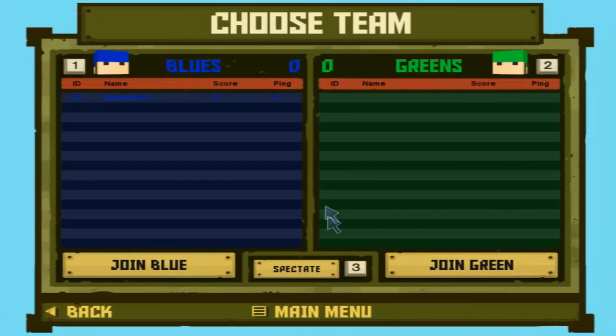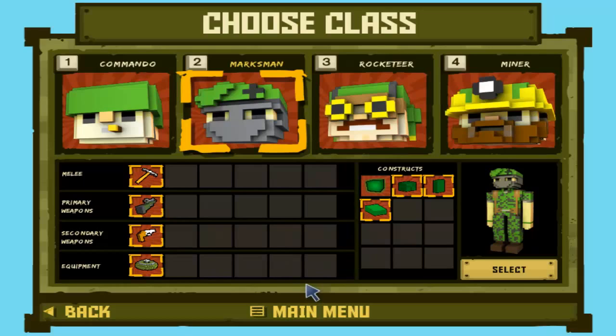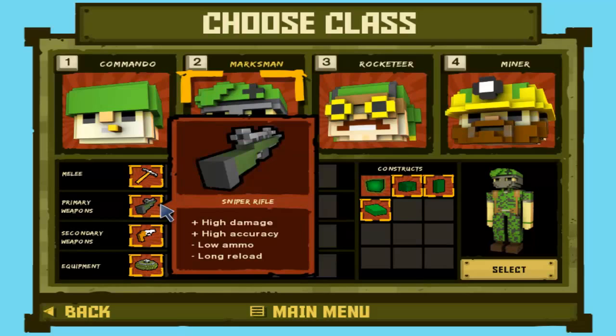Right when you start up a map you obviously choose your team — you've got blue and green, and both are exactly the same, so I'm just going to join green. Then you can choose your class and you have four to choose from. Today I'm going to go for the marksman.